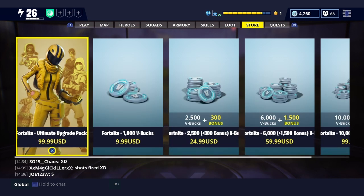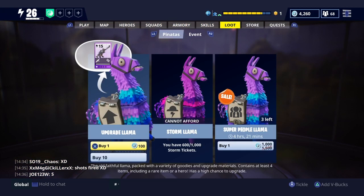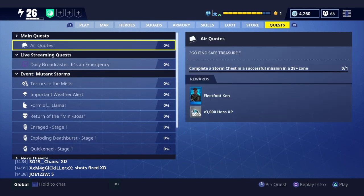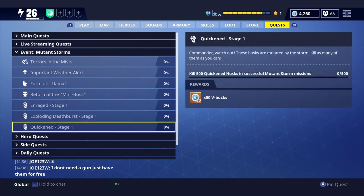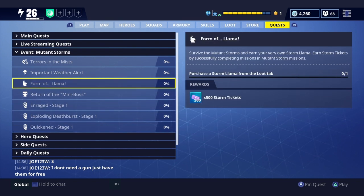So basically if you do get this game, you can earn V bucks from going to quests. You can earn V bucks by doing these quests — kill 500 quicken husks and complete mutant star missions. That's a really easy quest, 50 V bucks right there, 50 V bucks right there.